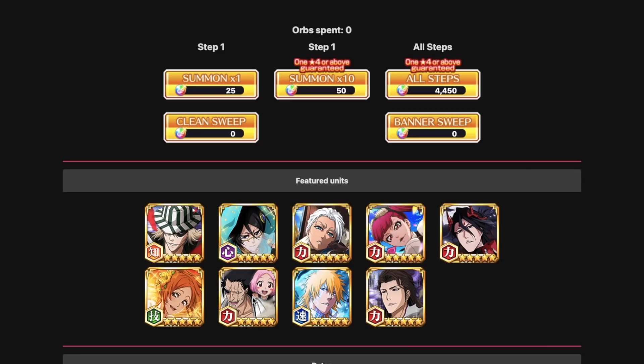Those are the three links or characters you definitely want to get from this banner. You want at least one of them, and dupes matter because you'll use them in co-op almost every day. The fact that all three are on one banner is absolutely insane - just one of these characters means you can infinitely farm link slots. It's actually quite fun farming it because you're getting so many pots.